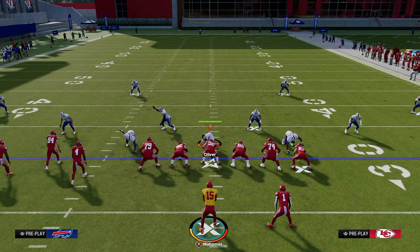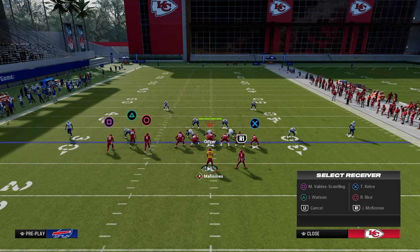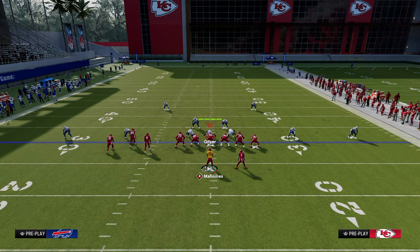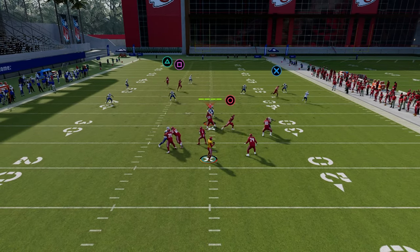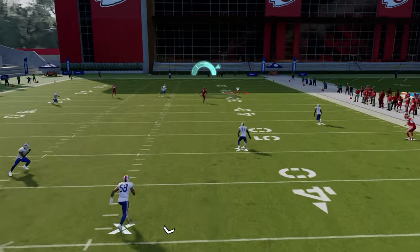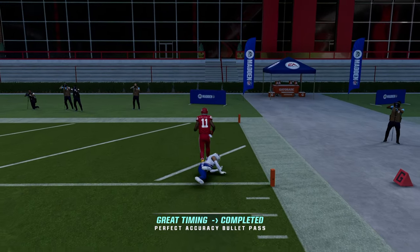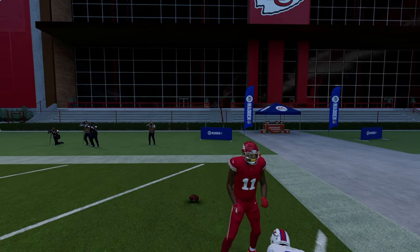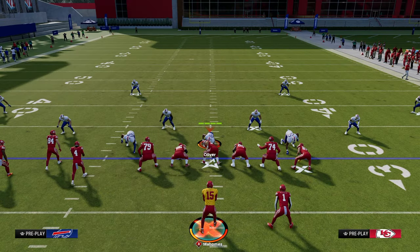This cover 3 bomb is really optimal if they are baseline pressed. The reason it's so good against baseline press is because that outside third defender is never going to be able to get back, and that deep skinny post is going to absolutely obliterate the coverage for a one-play score.